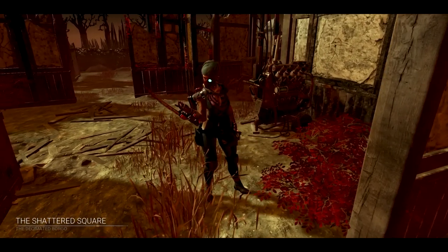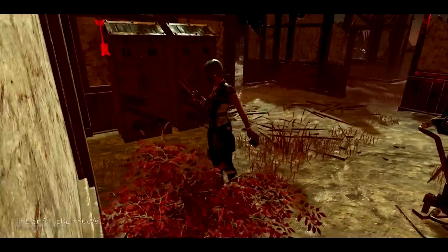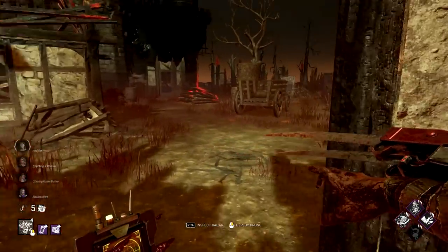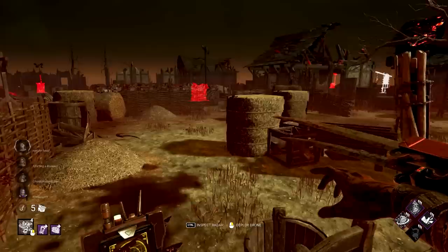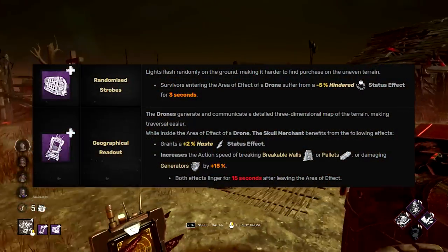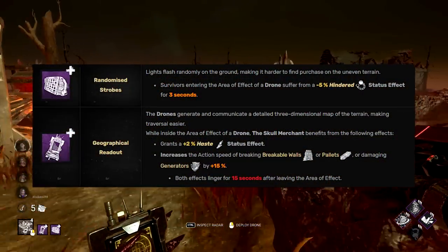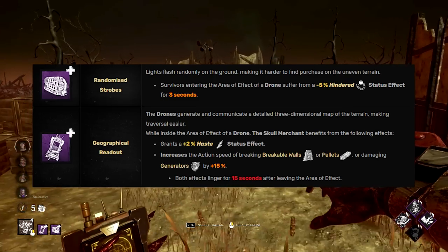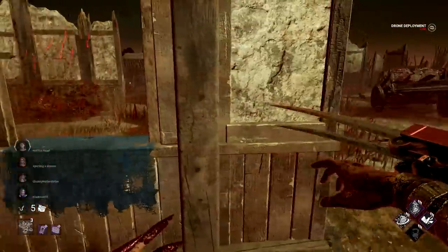We're on the Shattered Square - this is gonna be an interesting map. Let me know in the comments what you think about the Skull Merchant changes - did it make her better, do you still hate her, is she insufferable? We're trying out a build this time making use of that haste. We have something that gives survivors hindered when they enter a drone, and also something that gives us action speed and haste when we enter a drone. I'm gonna do this real quick.